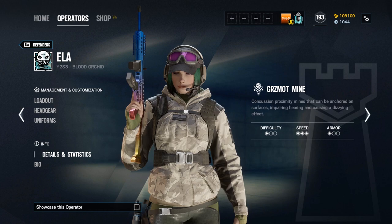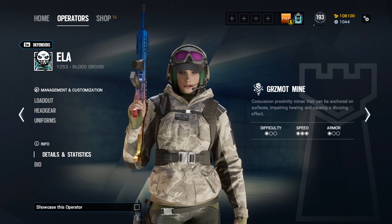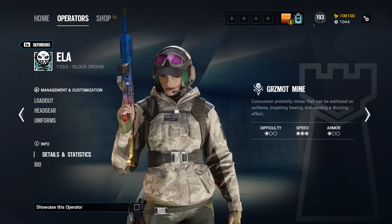Ella is a one-armour, three-speed defending operator from the Polish Grom CTU. She is the younger sister of Zofia, the Polish attacker, and like her sibling, she specialises in concussing the enemy. She is also an exceptional roamer and was considered grossly overpowered when she was introduced in Operation Blood Orchid, alongside Ying, Lesion, and the Theme Park map.